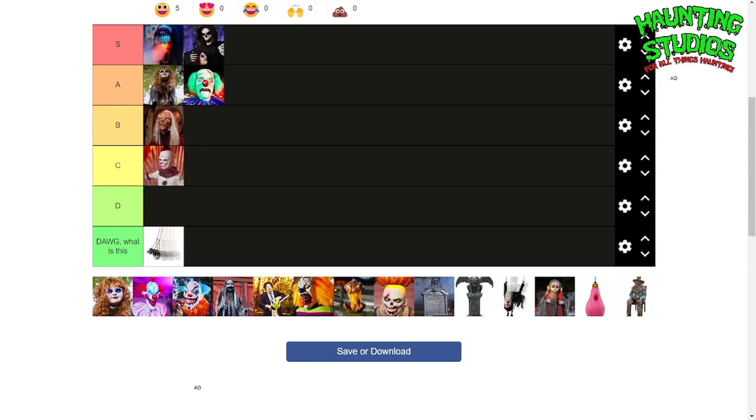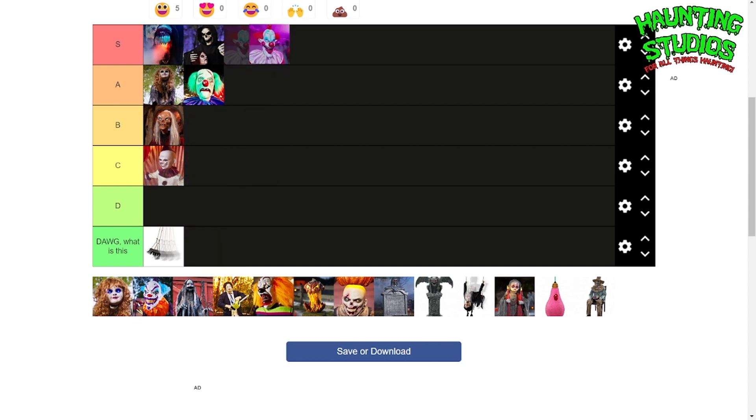The way the reaper looks is so menacing and his voice is just terrifying. Absolutely terrifying, it's amazing. Next up — Slim, easy S tier. This guy — the detail, he looks just like Slim from Killer Klowns from Outer Space. It's amazing how much detail they put into this guy, and apparently his outfit is really good quality.